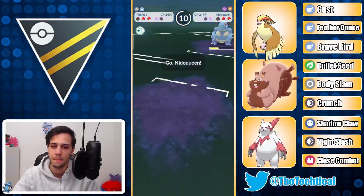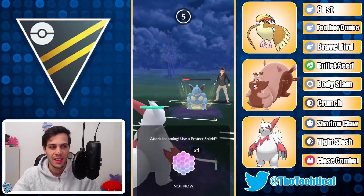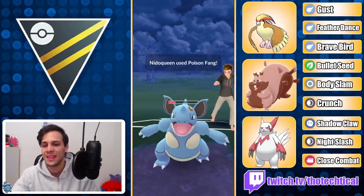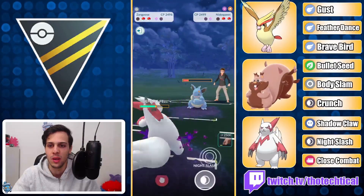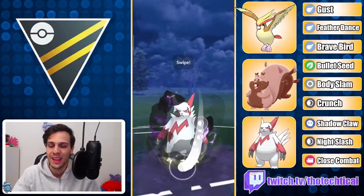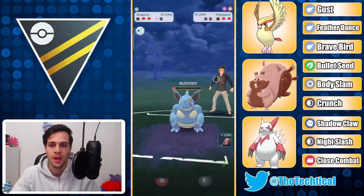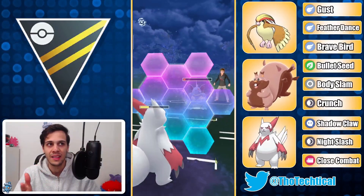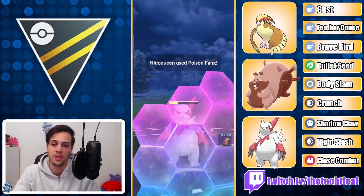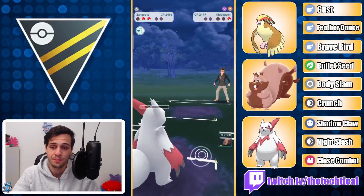The next Pokemon is Nidoqueen again. I'm gonna bring in Zangoose here because Greedent cannot take this out before getting taken out by Nidoqueen. I also want a Pokemon in the back ready so I can clear the debuff from Zangoose. If I go in Greedent I might get off one Body Slam, but then they get off a Poison Fang on my Zangoose, which will probably force a shield, and then I'm Defense dropped — which is not great. So I'll prevent that from happening by going into Zangoose.